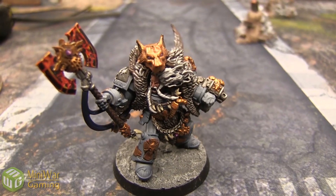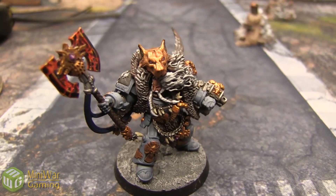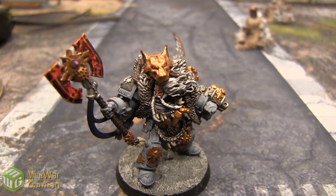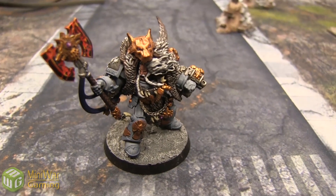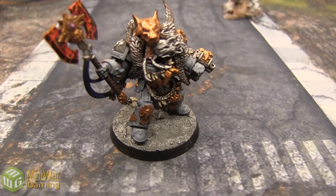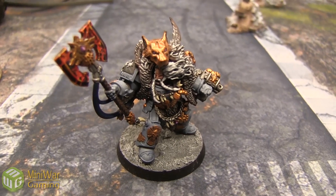His Warlord trait is Saga of Majesty, which means he gets to reroll his failed morale checks. But it doesn't really matter so much because he has the Stubborn special rule. And They Shall Know No Fear. He's got Acute Senses, which really won't matter too much in this matchup. Counter Attack, which will help him out. He is Eternal Warrior, which will definitely help him out. He's an independent character.